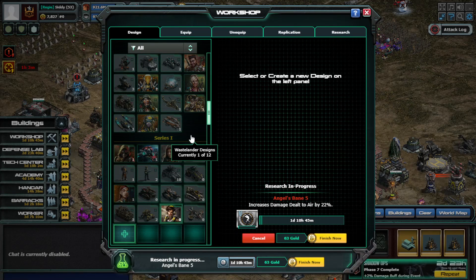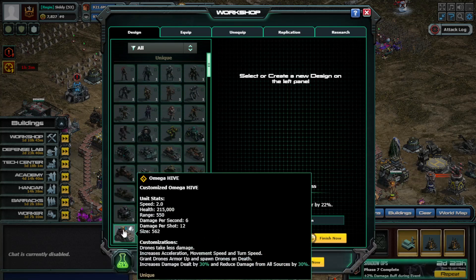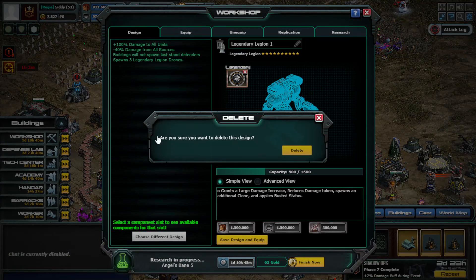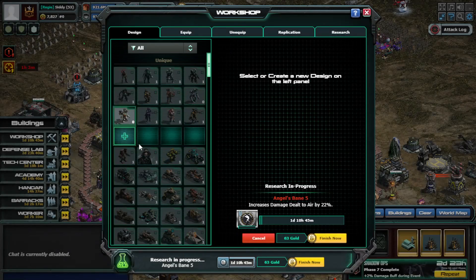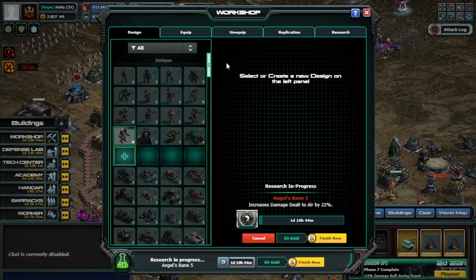Just go through every single one of these, the units that you no longer use, and delete the schematics. I would love to know - please let me know in the comment section below or on Facebook where the videos will be posted - let me know if this helps. Once I come off camera I'm going to run through every single one of these. I have noticed a big difference once I've gone through and cleared up my workshop, and I hope you guys notice a difference as well.